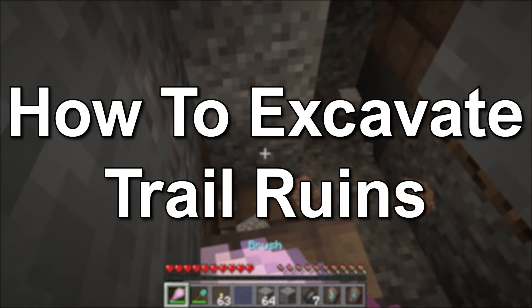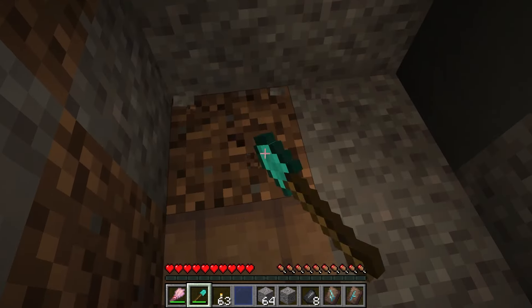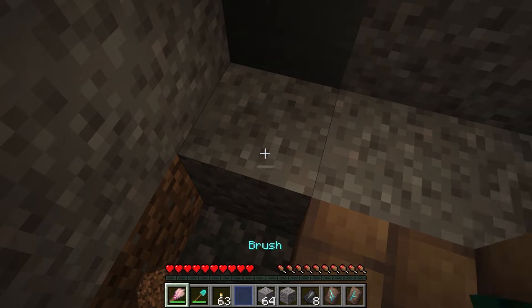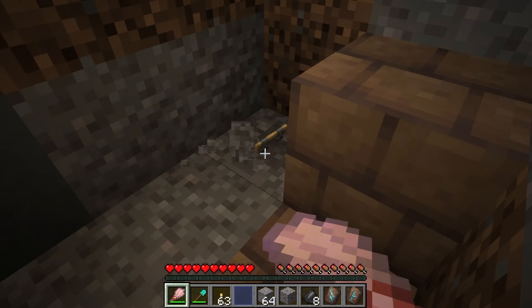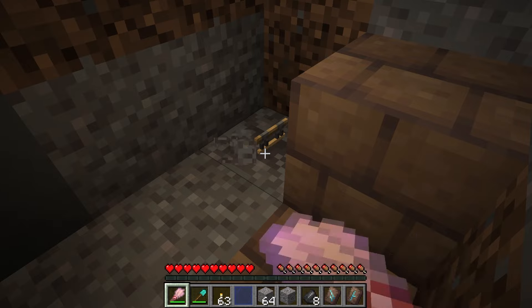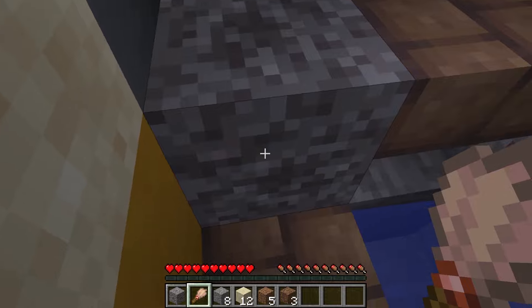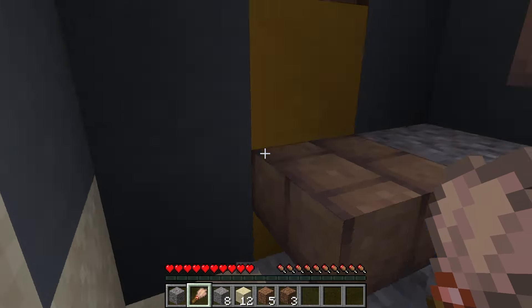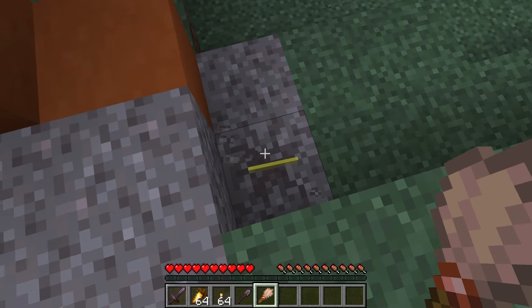How to excavate the Trail Ruins in Minecraft. The first thing to explain is the Suspicious Gravel — there isn't any chest to get loot items. The Suspicious Gravel is the only way to get loot. You will need to brush the Suspicious Gravel, which will make a loot item emerge and turn the block into gravel. The Suspicious Gravel is fragile — it'll break if mined, mined with silk touch, or if the block underneath is removed. You will have to brush it where it is.